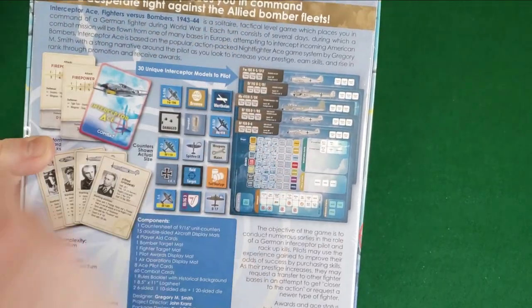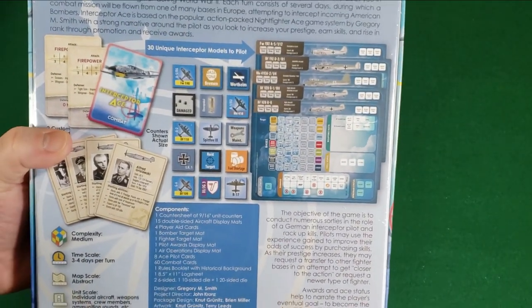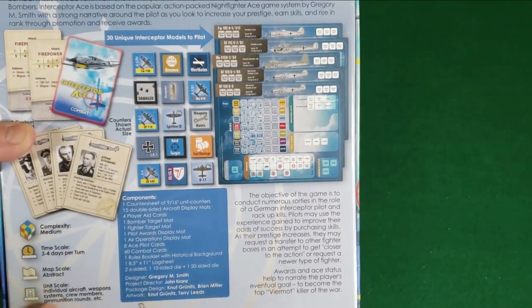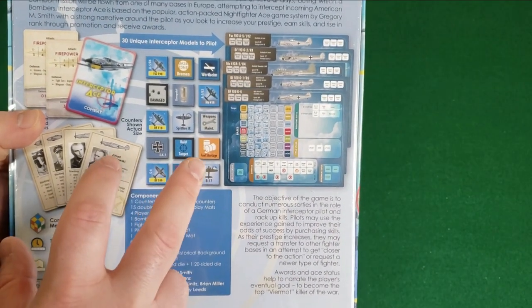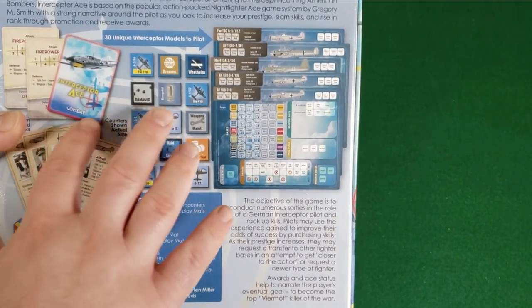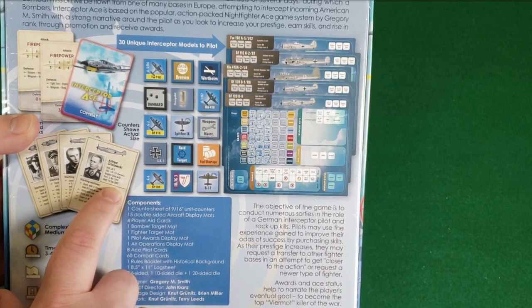Interceptor Ace places you in command in a desperate fight against the Allied Bomber Fleets. It's a solitaire tactical level game which places you in command of a German fighter during World War II. In this game you're in command of one fighter — not a squadron, not a bunch of them. You're in charge of one fighter.